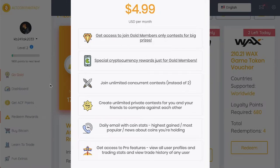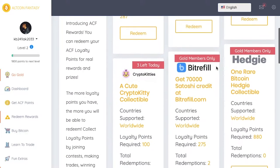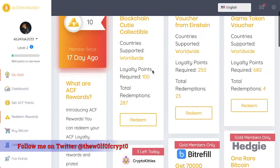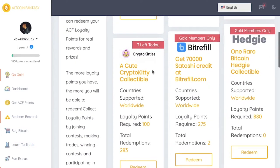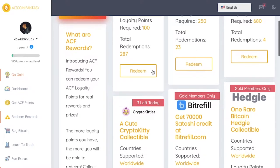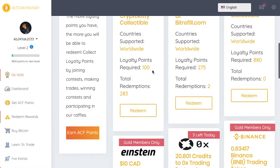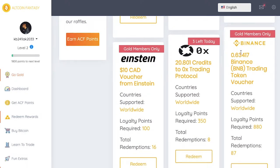Back to the rewards — you can see there's a Crypto Kitty collectible. I want to get that as well; there are only three left for today. I need to get my loyalty points up because these rewards are going to be useful for me. As you've seen in my videos, I'm diving into blockchain gaming, so Crypto Kitties and Blockchain Cuties would be cool. Also, if you're a gold member, you can get a 0.63417 Binance trading token voucher to go use for trading.